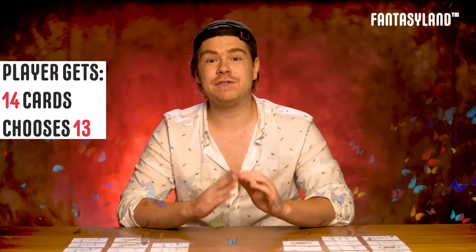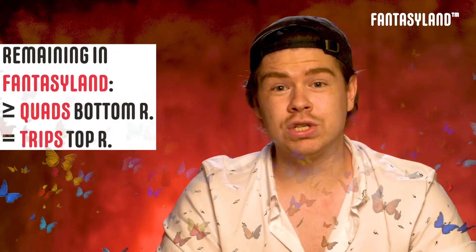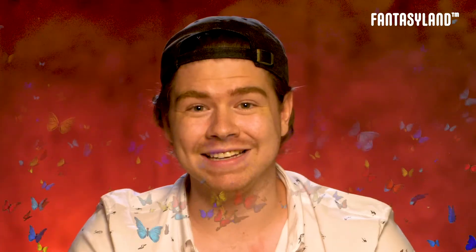The gameplay in the Fantasyland round is a little bit different compared to the regular round. The player receives 14 cards at the beginning of the game, out of which they can choose the best 13 and place them on the rows. These cards are face down while your opponents' are face up — a clear advantage to the player who's in Fantasyland. To stay in Fantasyland, you have to have quads or better in your bottom row, or trips in your top row. When the player stops achieving those requirements, Fantasyland ends and it's time to calculate those points.